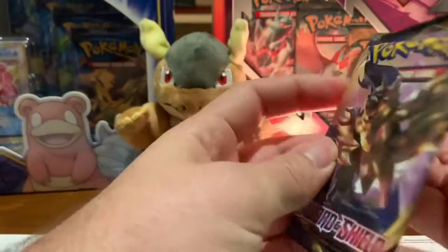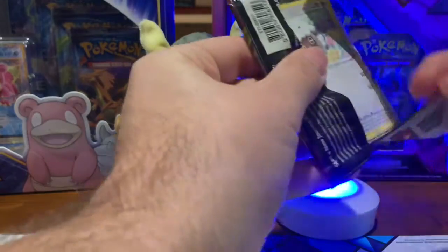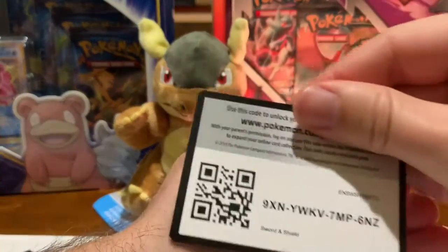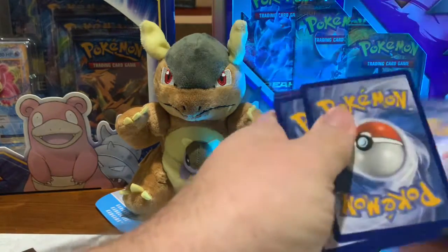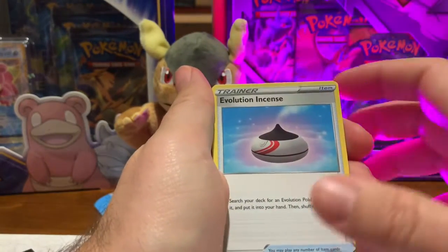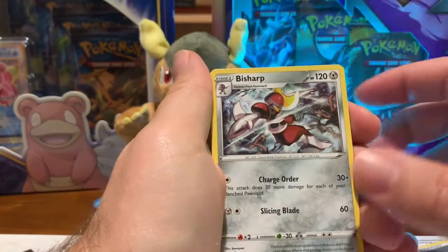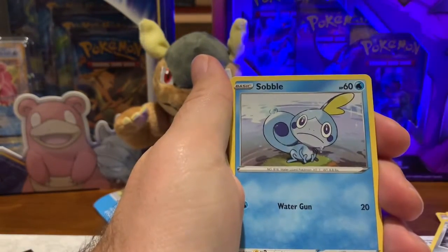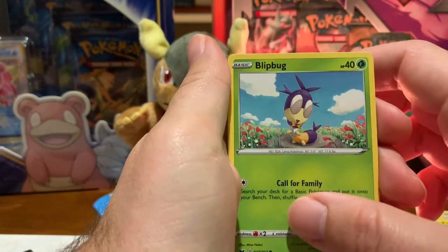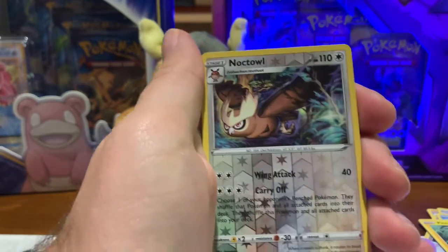Let's break into the Sword and Shield era. Here we go, breaking into a Sword and Shield base set. I have neutral hopes for this tin — not really sure what to expect, but you can expect that code card. It's been a while since I pulled something good out of just a regular Sword and Shield base set. We got the energy, the Evolution Incense — it works because there's an Evolutions pack in here — and the Salazzle, Bisharp, Wooloo, Sobble — don't cry Sobble — Pincurchin, Blipbug, Rillaboom, Rye Horn. The Rye Horn artwork looks pretty cool, and a reverse holo Noctowl.